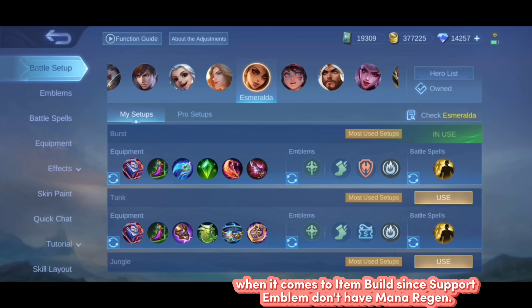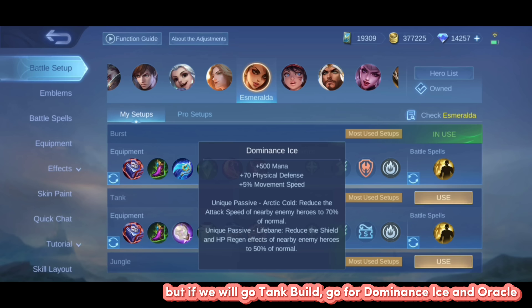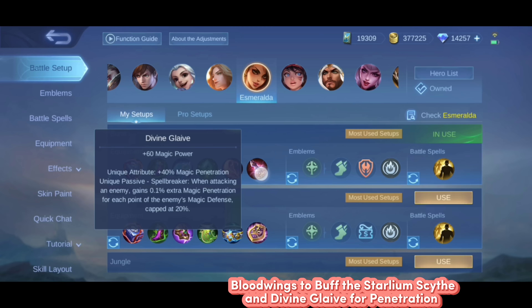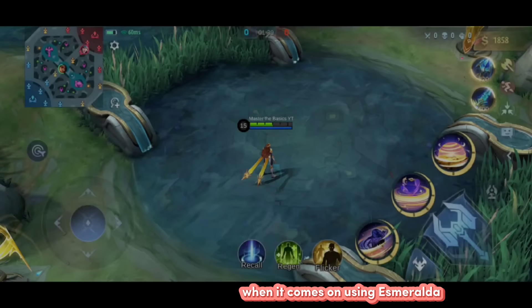For the item build, since the support emblem has no mana regen, the Enchanted Talisman is a good choice. For damage and shield builds: Starlium Scythe and Holy Crystal. For a tank build: Dominance Ice and Oracle. For the last item, we can change that depending on the situation. Blood Wings is good to buff Starlium Scythe, and Divine Glaive for pen. If you want extra damage and slow for tank builds, Thunder Belt is good, and Immortality is good for burst survivability.